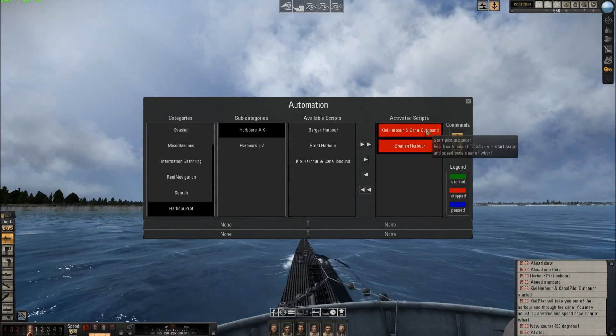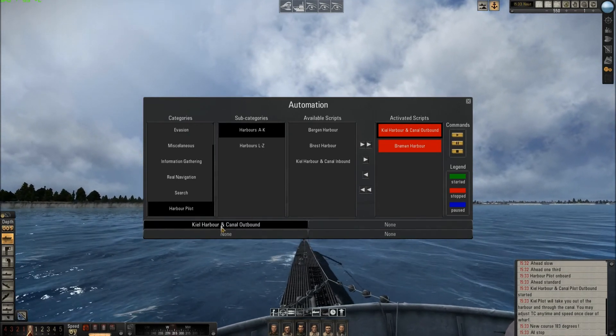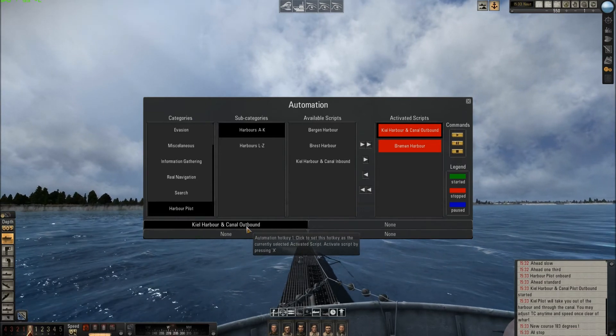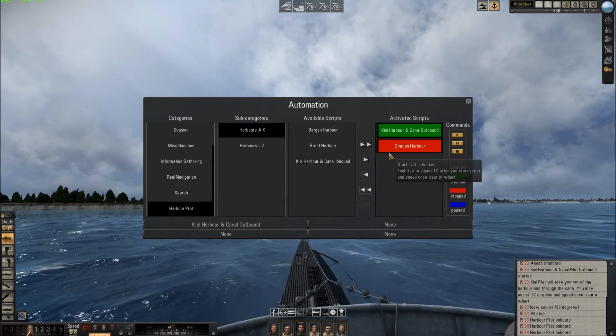Or you can do something else. For example, this one - I click here, and if I click with my mouse here, you see, I have written a kill hotkey. After that you can press XK - you see it's green, it started the script and you can stop the script with the same key. Start, stop, start, stop.